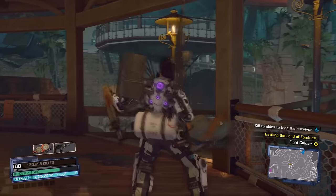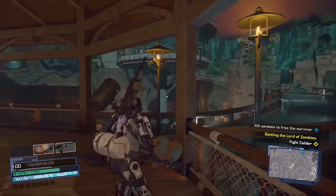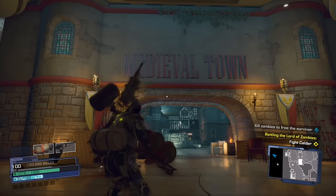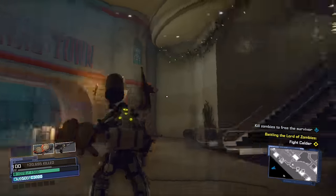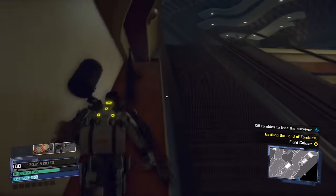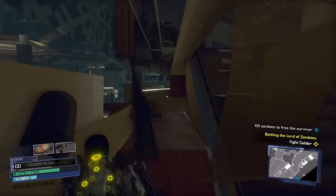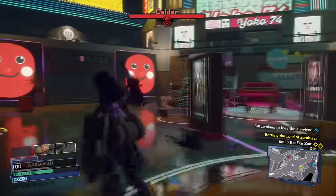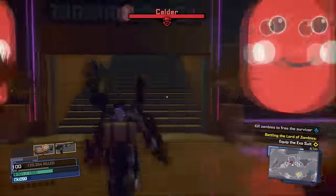We have the suit we need to initiate the infinite hit combo. One last step — head over to this location, which is right outside the medieval town. There should be escalators; go up, hop over, and run all the way up. Right here we're going to do that ceiling breach again — repeatedly just jump. When you go through and fall into oblivion, what should happen is you spawn back at the boss fight and your exosuit should now be infinite.